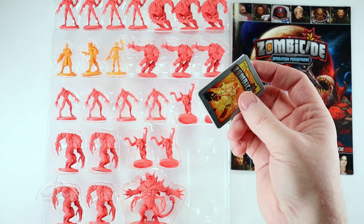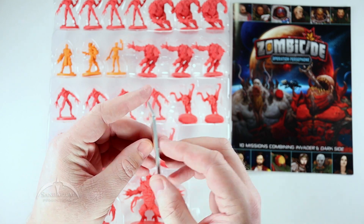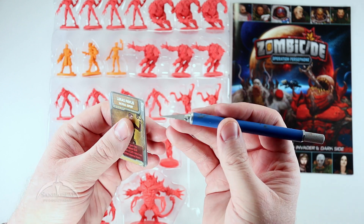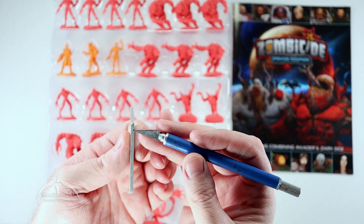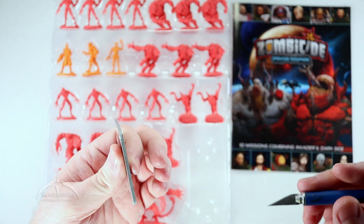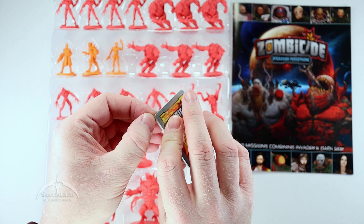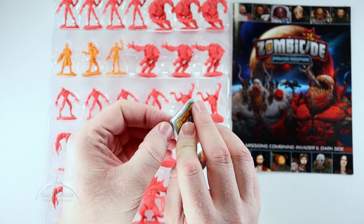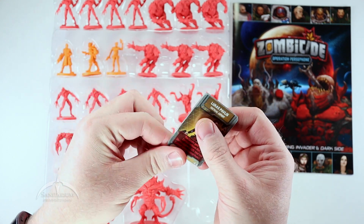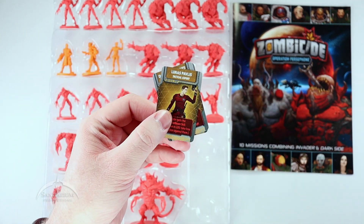Inside the box we also get a nice little stack of cards. Let's go ahead and open this up — this shouldn't take too long to run through the entire set. There we go, nice little shrink wrap which we'll just toss to the side.